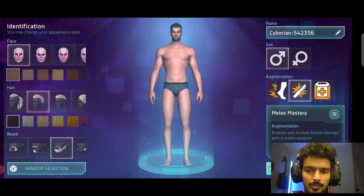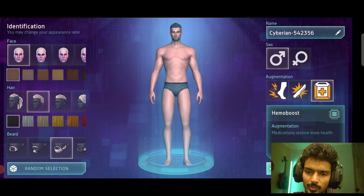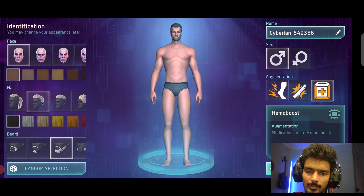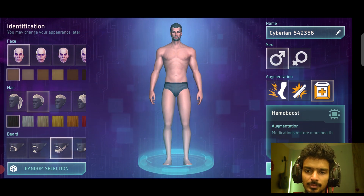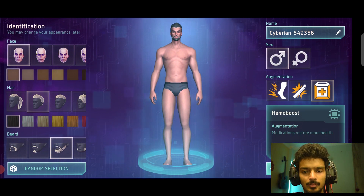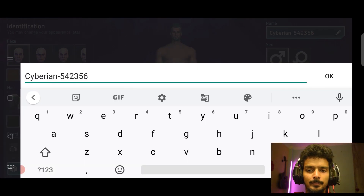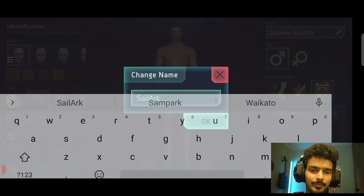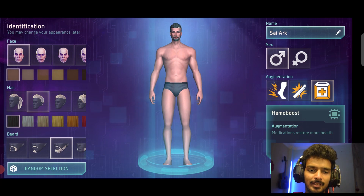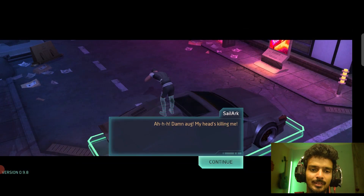I have to pick up augmentations and I think augmentation is going to be good enough if I'm picking up for the restoration of health. Menu mastery and exciter are pretty fine but I will be picking up hemo boost and it is going to be restoring my health. So let's pick it up and put in my name.